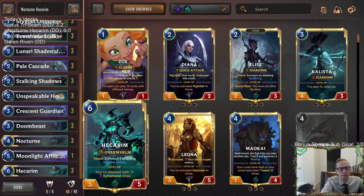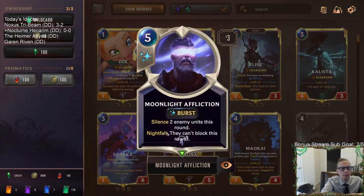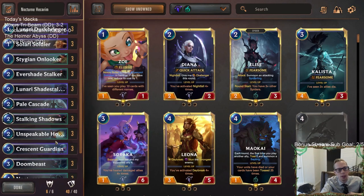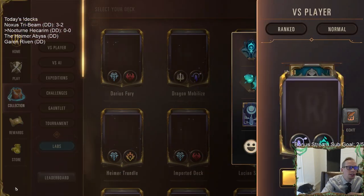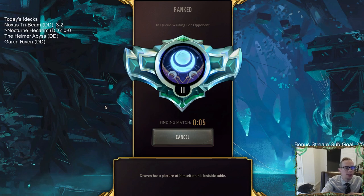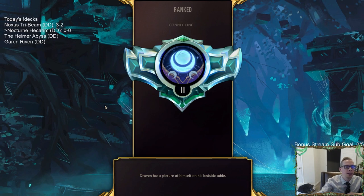Moonlight Affliction is a finishing card that can keep two enemy units from being able to block, helping us push through — especially if we have Fearsome units or a leveled-up Nocturne that makes everything Fearsome. It can also work on defense as a silence against big threats. We can also use Nocturne's ability to grant something Vulnerable and have a bigger Hecarim challenge that smaller thing.